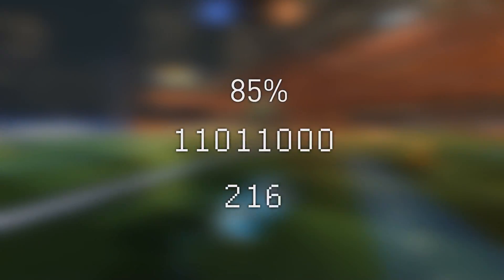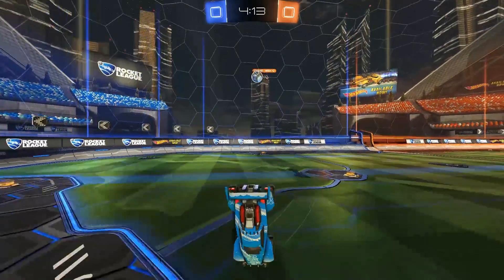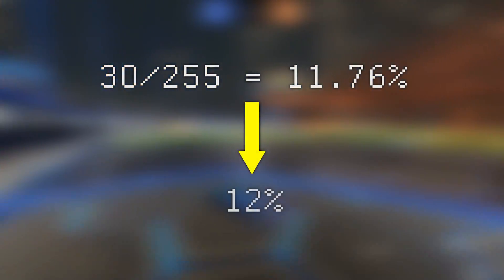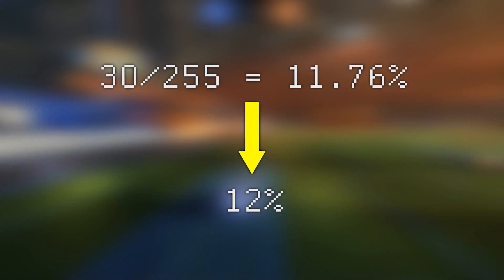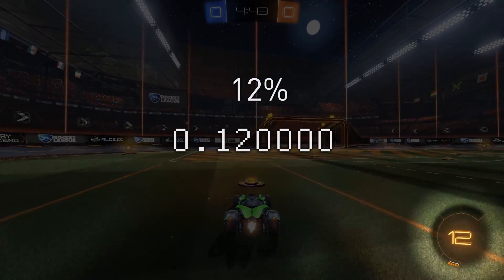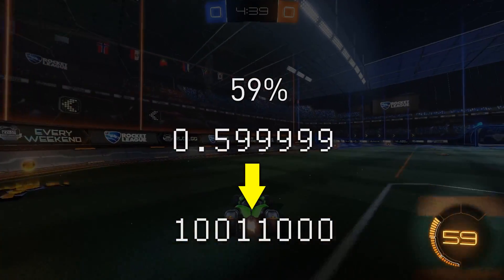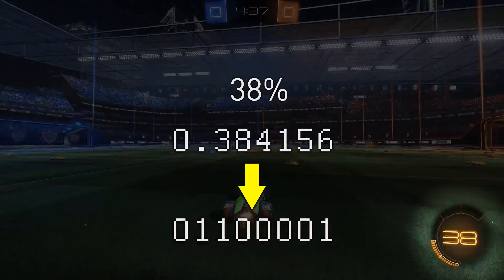In my first video, I said that boost is a value between 0 and 255. That's not entirely wrong, but only how it gets saved for replays. Furthermore, Psyonix actually changed the amount of boost you get per small boost pad from 11.76% to exactly 12% in a patch shortly after I released my video. For the people interested in programming, the in-game calculations are done with a regular float value between 0 and 1, and for replays it gets converted to an 8-bit integer, presumably to reduce the size of replay files.